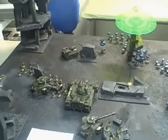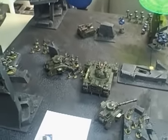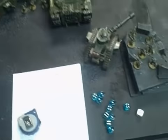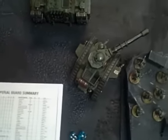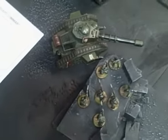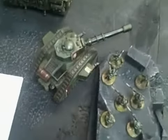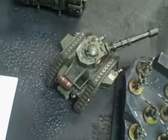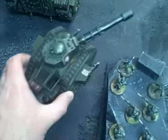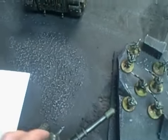Imperial Guard turn one, bottom of the first turn. I'd like to note that I made a major mistake in deployment — I forgot to put on the Basilisk, which I remedied, but this Vanquisher isn't even on the list. So to not disrupt the continuity of the narrative, this Vanquisher finds itself out of ammo from earlier battles and begins to retreat off of the board.